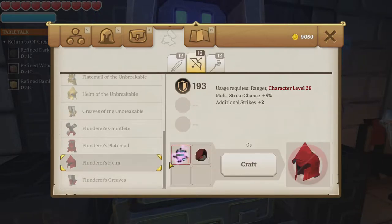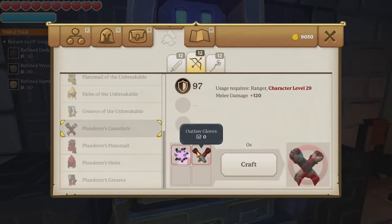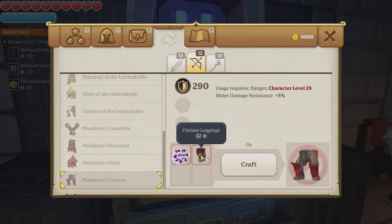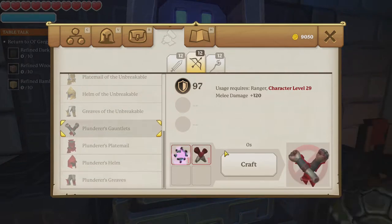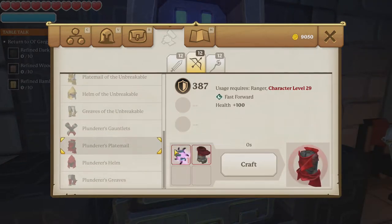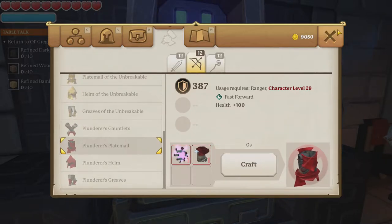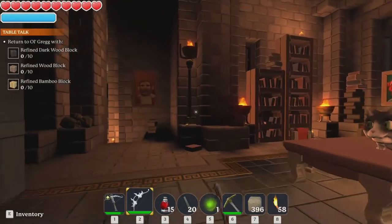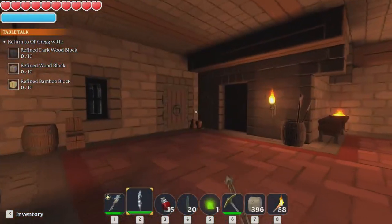To get the outlaw set, I thought maybe I could make them or buy them at a shop somewhere, but you can only find these armor pieces in small chests — it's a random chance. So in this episode we'll be trying to look for the outlaw set, still farming astral hearts from the boss, and doing some quests and exploring.